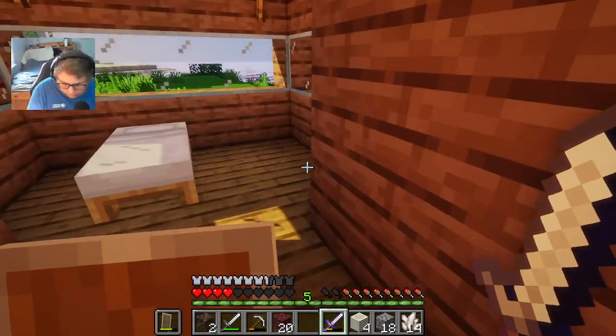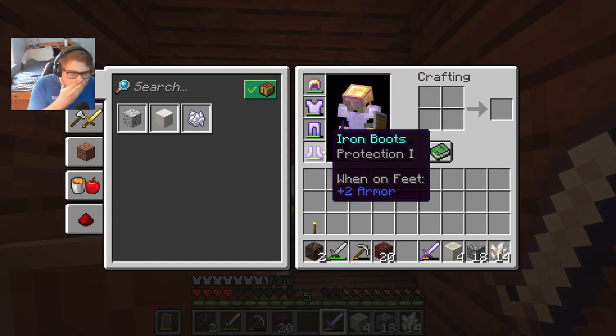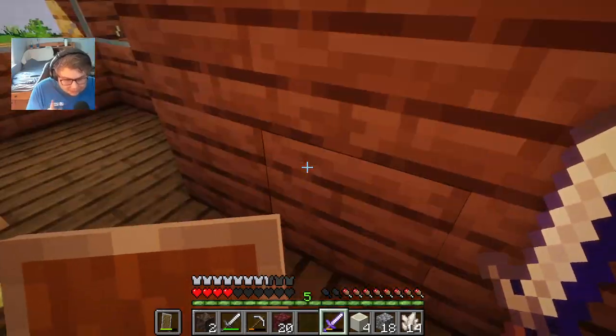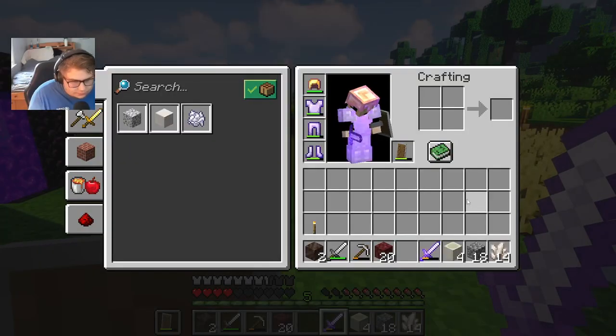I've enchanted my armor — I currently have Respiration 1 on my helmet, which was already on it, Protection 1, Projectile Protection, and Protection 1. I think in today's video I'm just going to gather more stuff in the overworld to make everything a little bit more easier to manage. I'm going to make a mob farm somewhere.